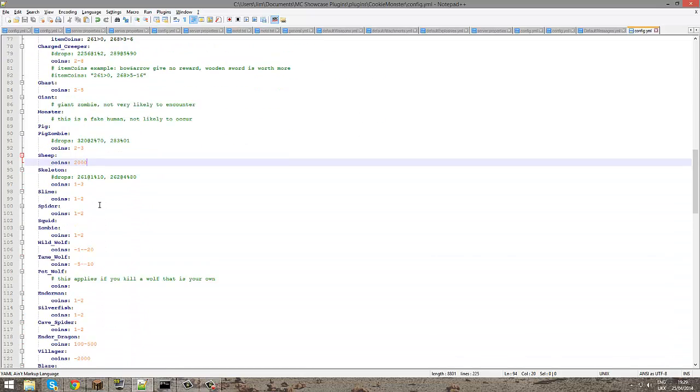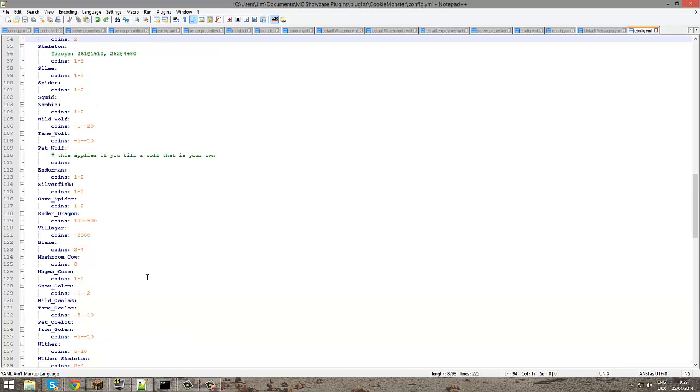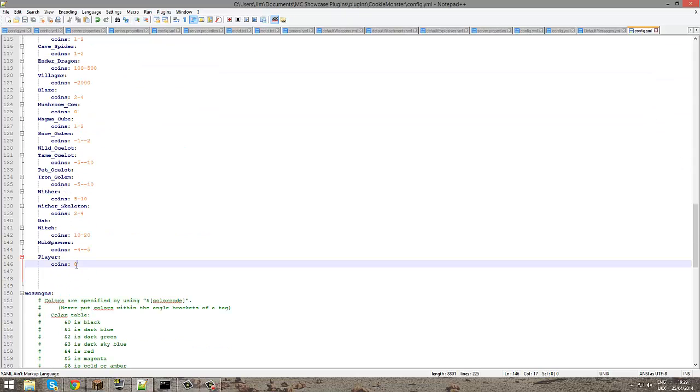Onto the PvP. You will see 'player' somewhere — probably near the bottom. Here we go. So for player, let's have a look — maybe from £50 to £1,000. This would be quite interesting on any prison server or a faction server, because it would make PvP a lot more dangerous. It will choose a random amount between those two numbers.